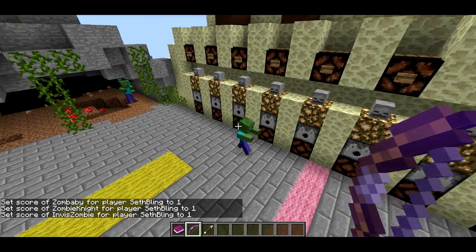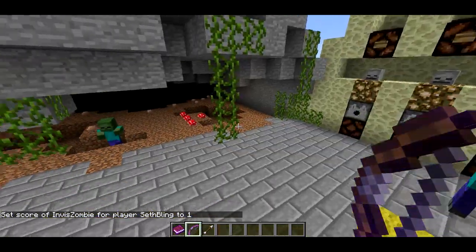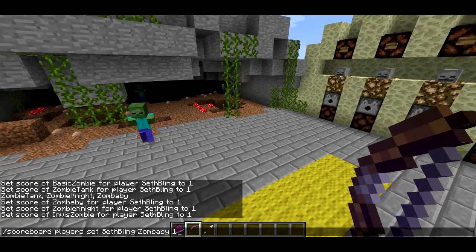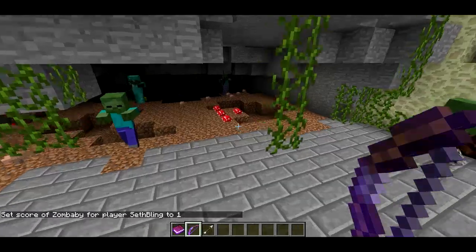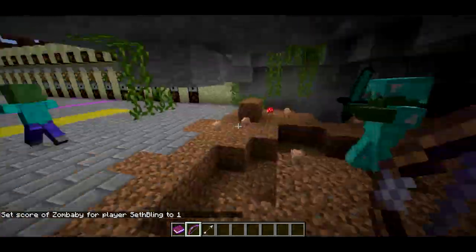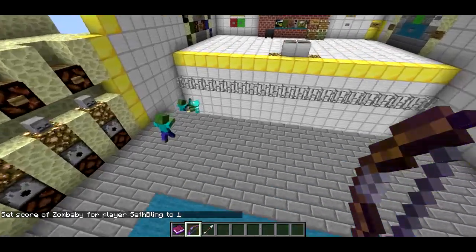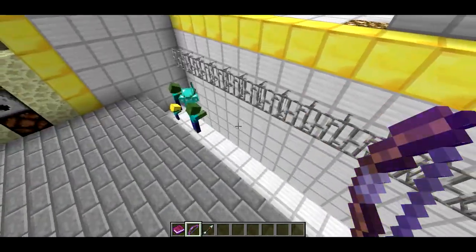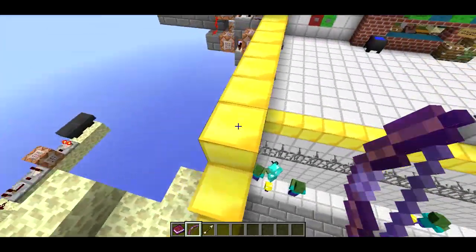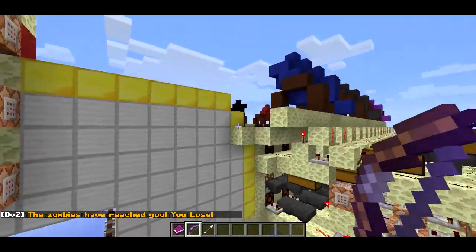So now we're going to start spawning all the different types of zombies. I don't see any ZombBabies actually - did I mistype that? I'm not sure why there aren't any babies spawning... there we go, there are. So you can see we're getting a bunch of zombies. Now these guys all spawn with different kinds of armor. You'll notice they have enough range to see the villagers that are hiding down underneath the map, and that's what they're tracking when they try and attack.